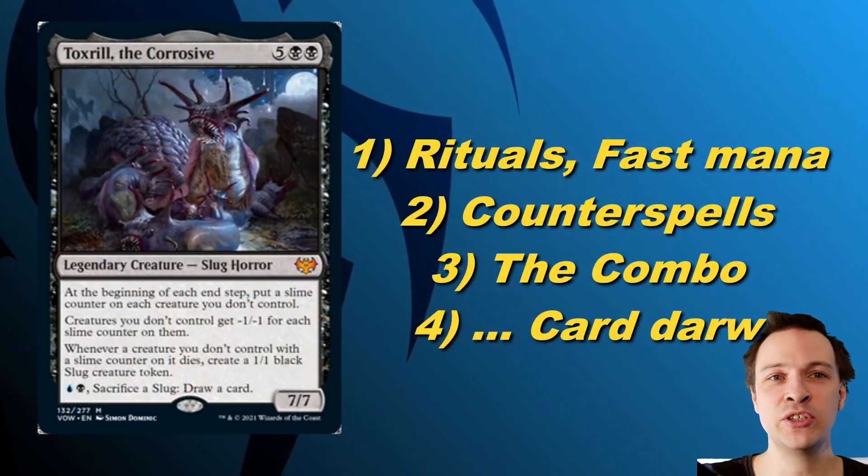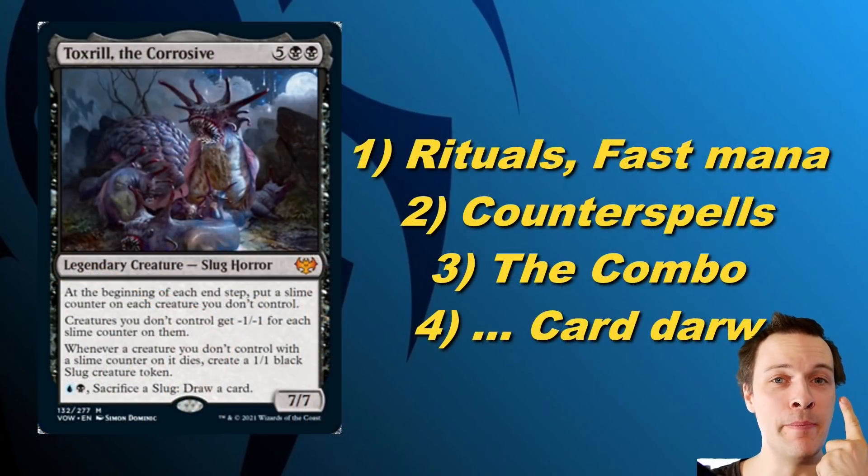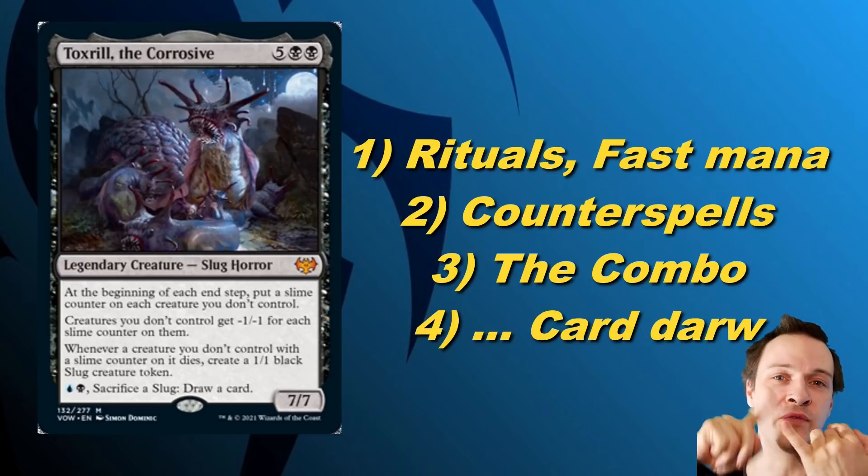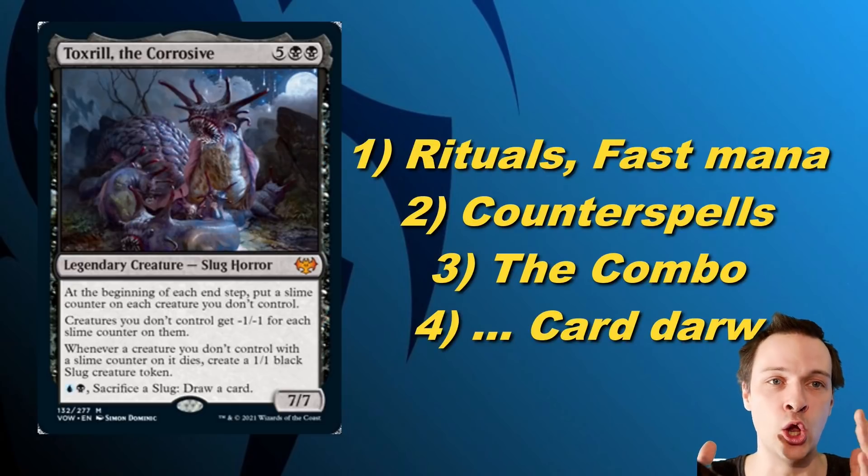To summarize the deck, you could say it's: 1 — Rituals and fast mana: lots of mana rocks, Sol Ring, Mana Crypt, and Dark Ritual. 2 — A whole bunch of counterspells. 3 — The combo: Consultation, Ad Nauseam, Peer Into the Abyss, Demonic Consultation, Tainted Pact, the lot. Then card draw — or just whatever cute cards you want inside your big awesome Toxirill deck.